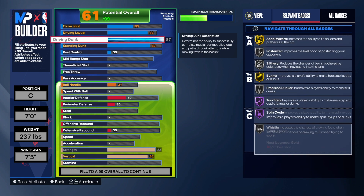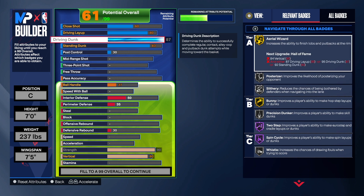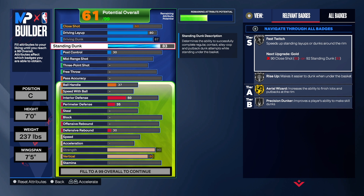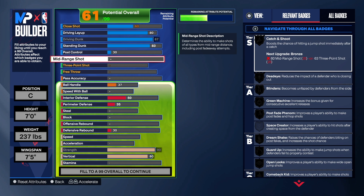The only thing we can't get is acrobat. For the driving dunk we get all the badges that deal with it. For the standard dunk we get all relevant badges — fast twitch is a great badge, rise up is a great badge. All those badges are what you need to be a good finisher this year, so I'm glad I was able to get those.